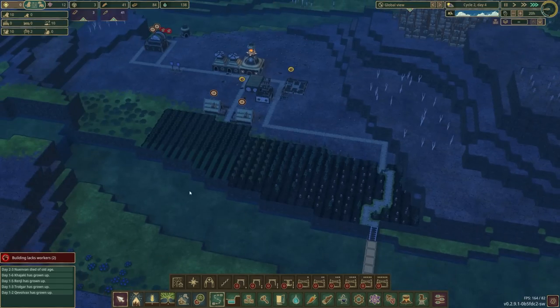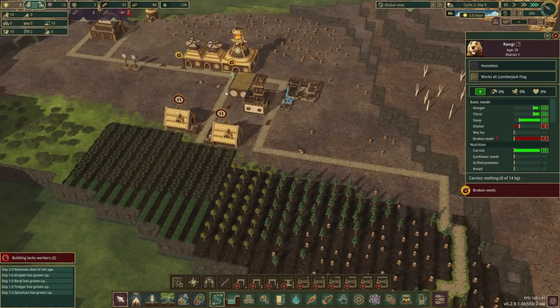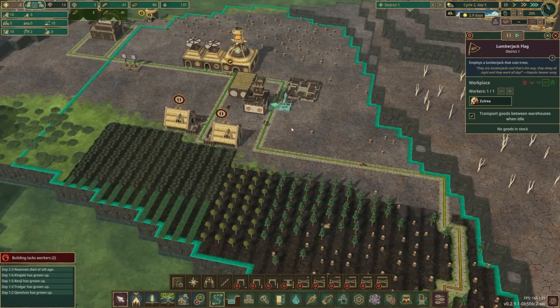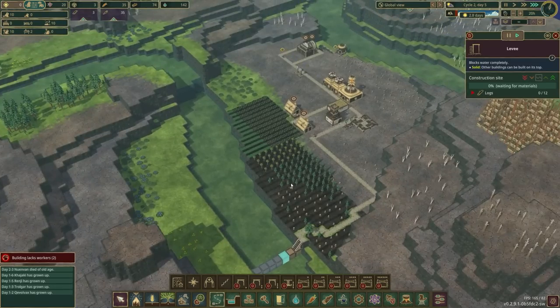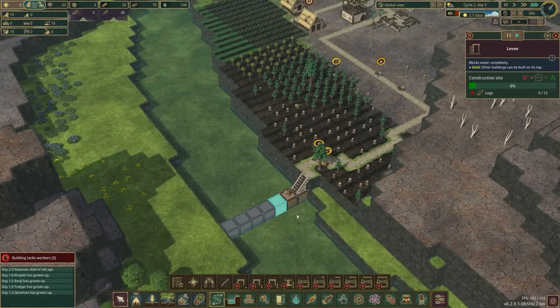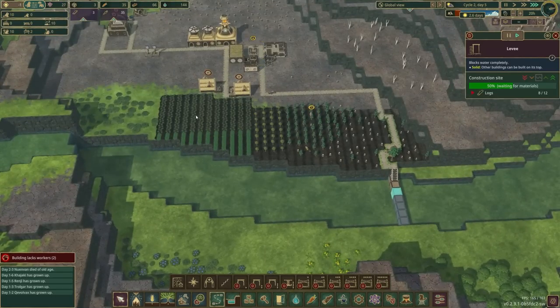These carrots will probably be ready for harvest tomorrow in-game. One beaver has broken teeth so he can't work at the facility anymore. We have a drought in three days — we really need to get these levees done. Let's prioritize building these things. If we can store some water here we're going to be in really really good shape.